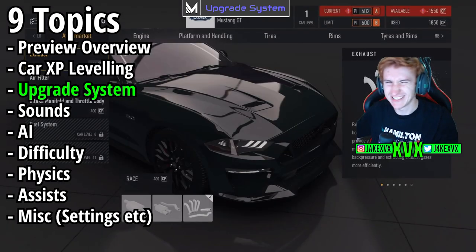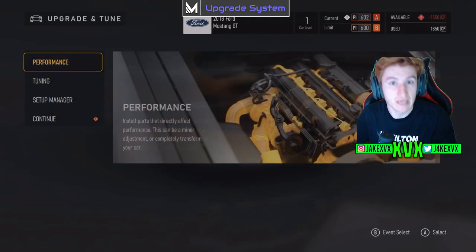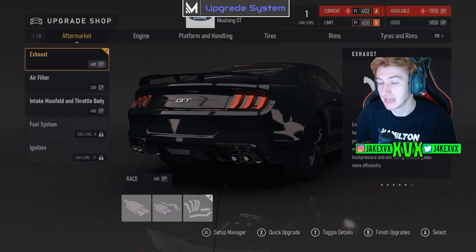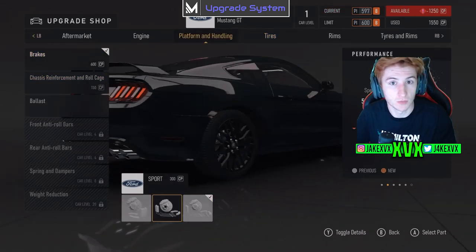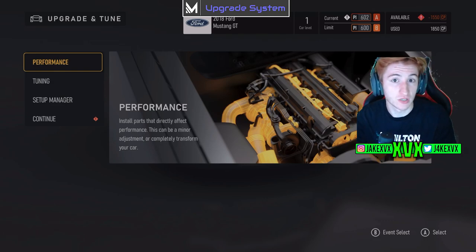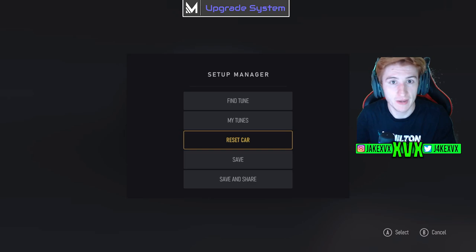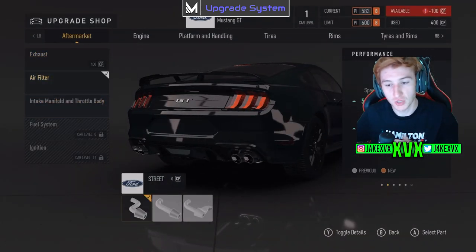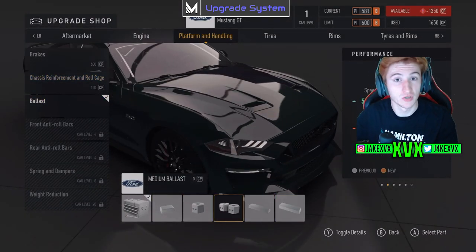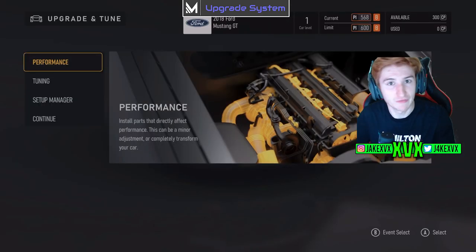Now the upgrade system. This ties in with car leveling: not only do you need the car level to unlock upgrades, but you also need Car Points (CP) to allocate upgrades. You don't actually need to buy upgrades with credits — they are technically all free. You might have a thousand car points, and an exhaust plus engine upgrade might cost 600, leaving 400 to spend elsewhere. If you want them back, just remove the upgrade and you get the points back. It's an allocation system, and after leveling up 10–15 times you have quite a lot of car points — basically every upgrade available without spending any credits.